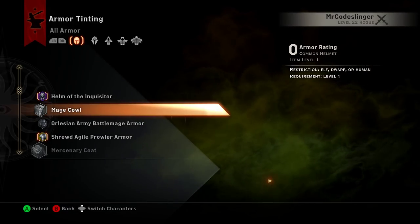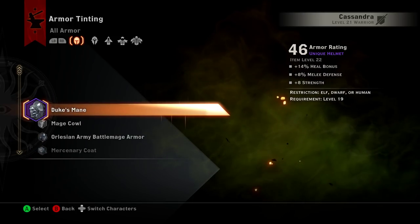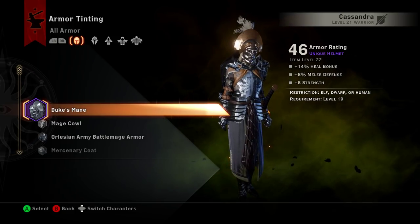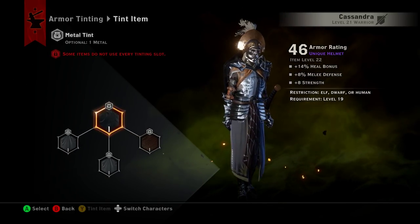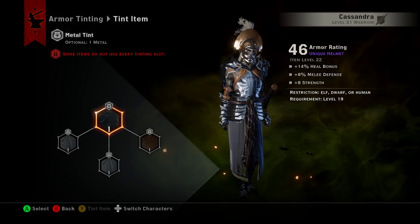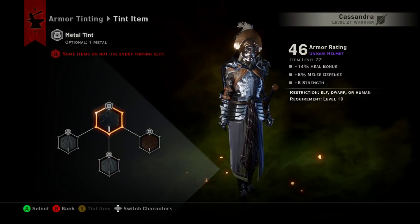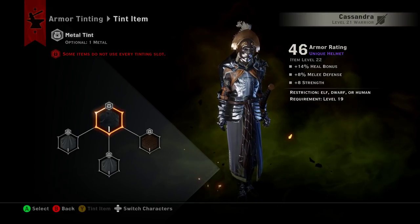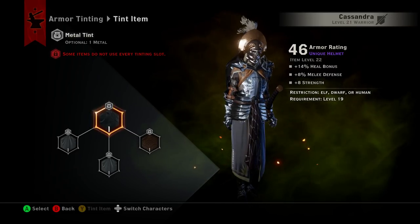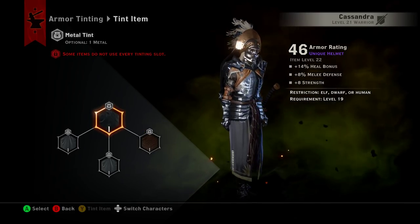We'll go up here and switch over to Cassandra and check out the Duke's Mane. Now with this piece of armor — this helm in particular — you do have some options on it. Some helms, you can really only select one or two of these crafting slots to change what the helm looks like. You can see up in the left corner it says some items do not use every tinting slot. That's accurate for some of the items you're going to tint. The Duke's Mane, however, does have some additional options, so that's one I wanted to show you.